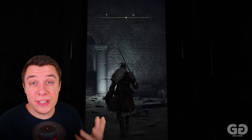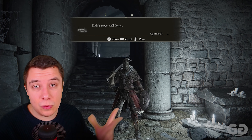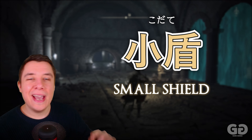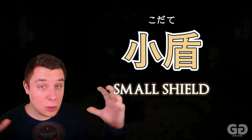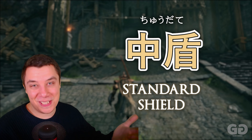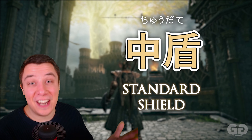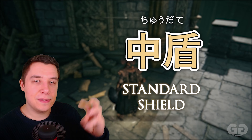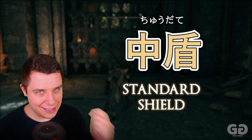Moving on to more defensive things, we also have shields. There are three different types. The first is Kodate, the small shield — Ko for small and Tate for shield. Put it together and you get Kodate — a small shield. The next is a medium-sized shield. The first kanji here is for medium, which is really useful — if you order fast food and need to say small or medium French fries, these kanji are the same ones you'd see in that situation.